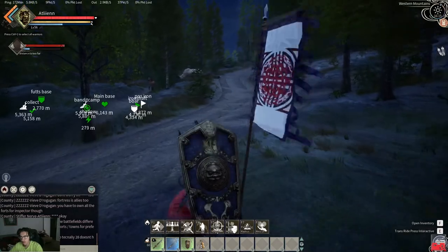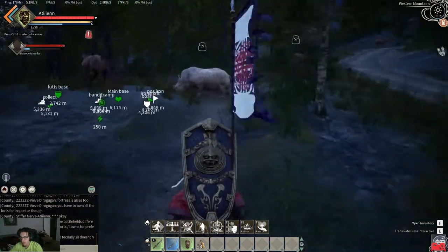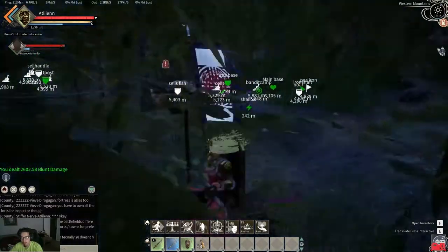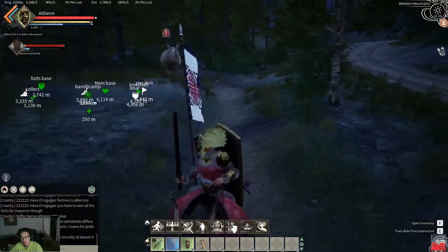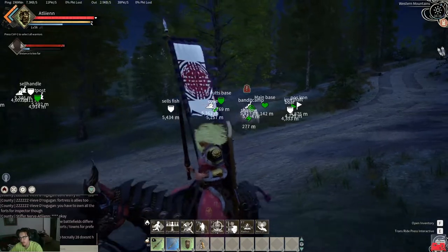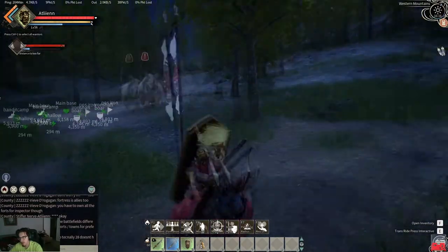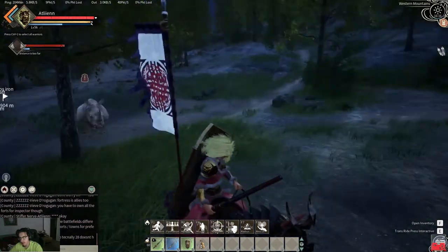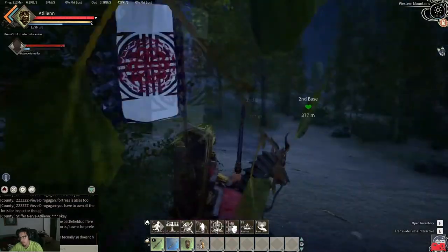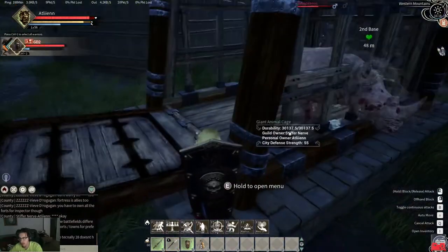Let's go find a rhino and bring it back. I've located my rhino — I'm just going to go over there and smack it and start bringing it back to base. One good smack and he's following me. They won't be able to catch you on horseback since they're pretty slow, so just make sure you don't lose aggro on them and bring them back to wherever you need to.